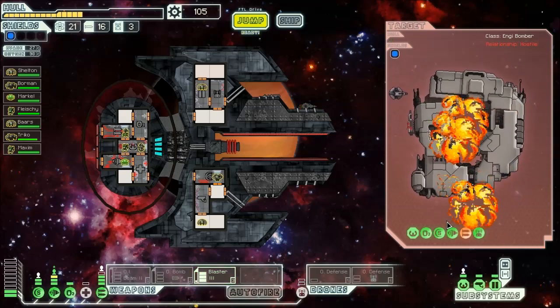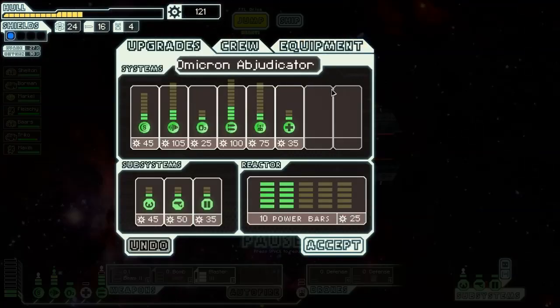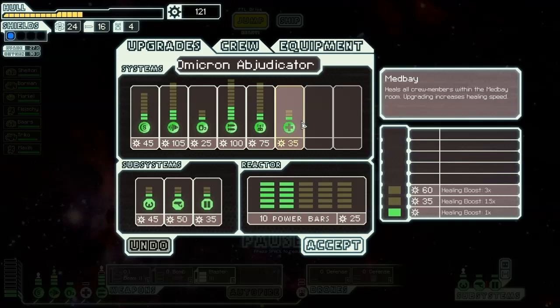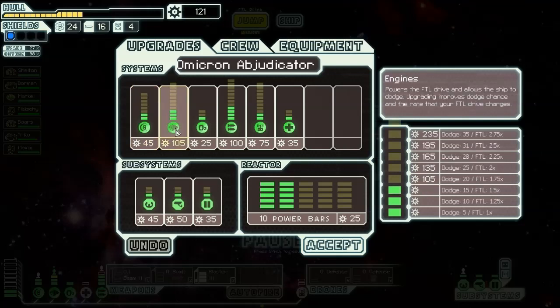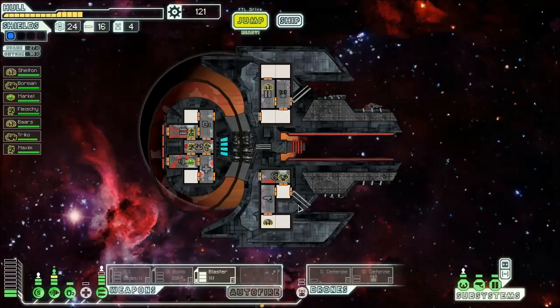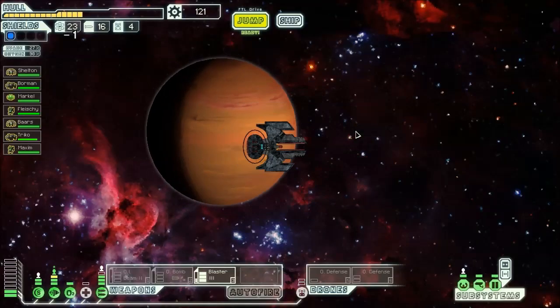Excellent — with the explosions and shattering of the ship we're left with 3 fuel and 16 additional scrap. Time to upgrade! What should I upgrade? I need a bit more scrap to get another engine upgrade. Time to go to the exit.